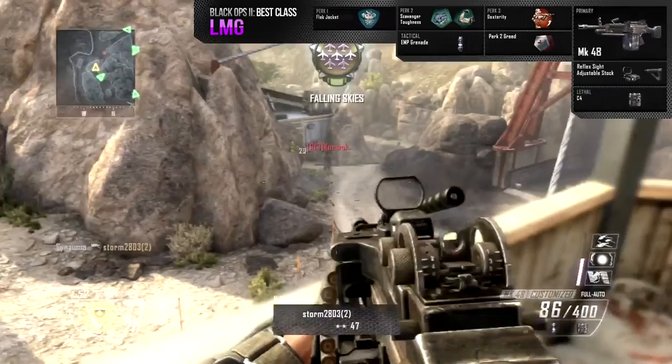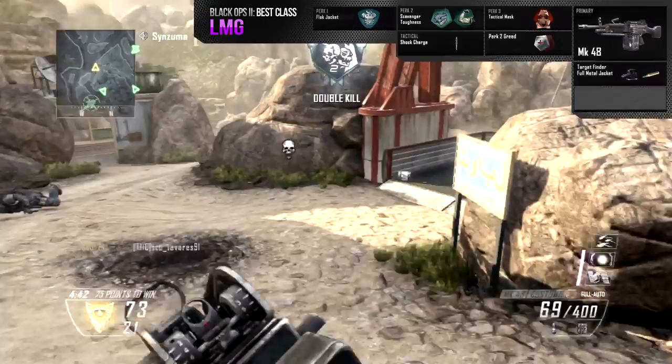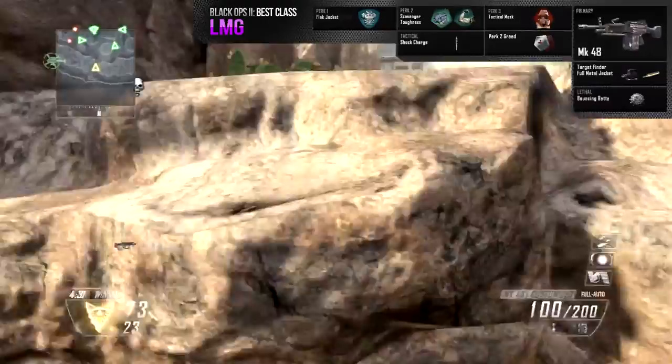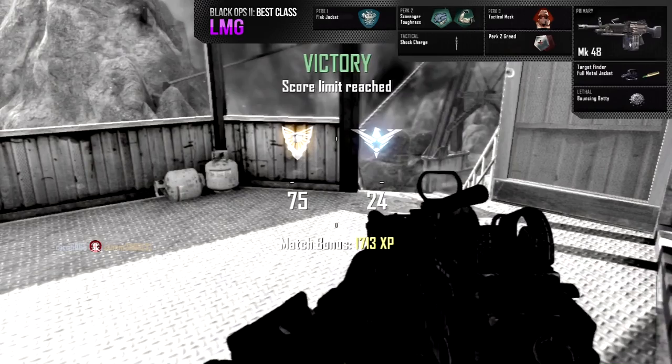That's what I think is the best LMG class. As promised, I'll show you a good target finder setup as well. I'm swapping out the reflex sight and putting in the target finder with FMJ. Since you're shooting people at distance, you sometimes get a couple of bullets on them before they go back behind cover — the FMJ will get a few more bullets through and secure the kill. I think that'll be really effective. I know people like the target finder, but I guarantee you'll have more fun with the other class.